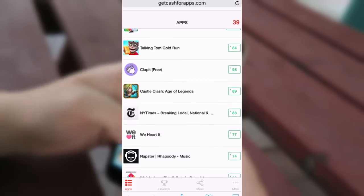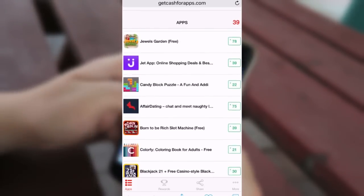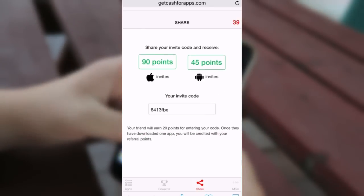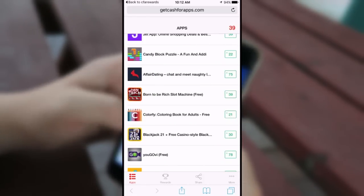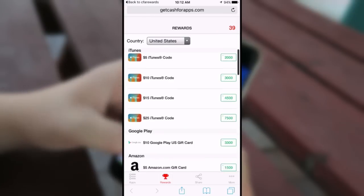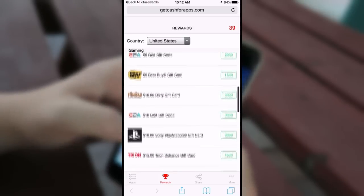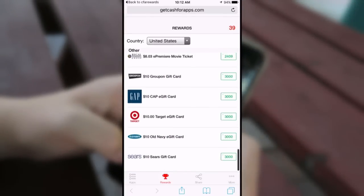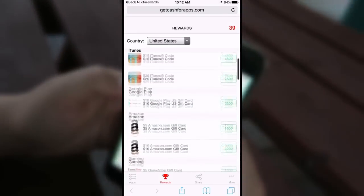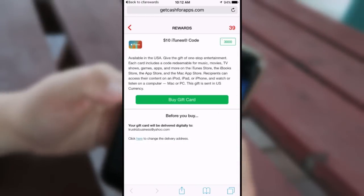I just got a notification that I received my points. I'll click the notification and it takes me back to Cash for Apps. I only downloaded one app and already have points. Once you've built up a bunch of points, you can go to the rewards section and download iTunes cards or Google Play cards, which you can then use to purchase lures, Pokéballs, incense, and whatever else you want.